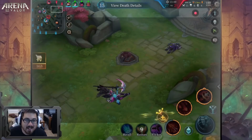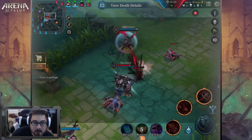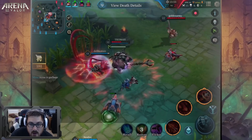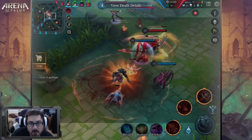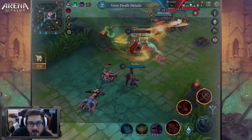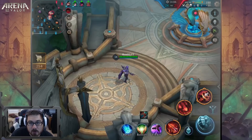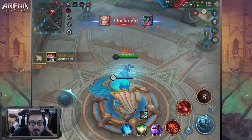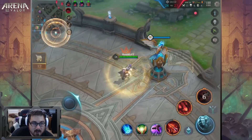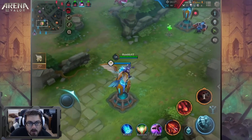I definitely advise not overextending for too long. Get your objective done — take out the team, push towers — and when you start to see enemies coming up off cooldown you definitely want to dip out. You're not going to be good solo because you need somebody to control enemies so you can backline and do your damage. If you have two people on you, you're going to die — there's no question — unless you have some godlike flicker skills.